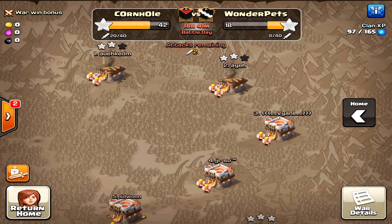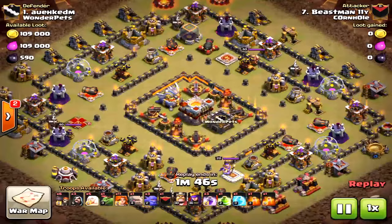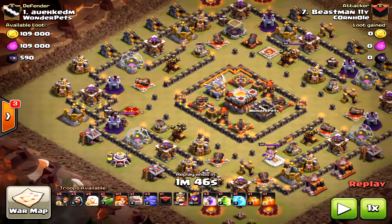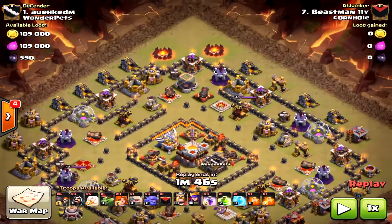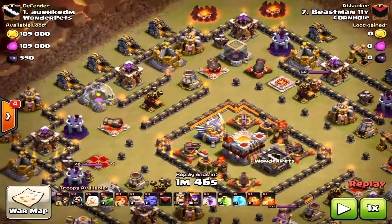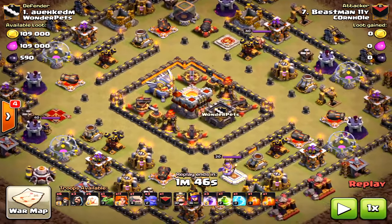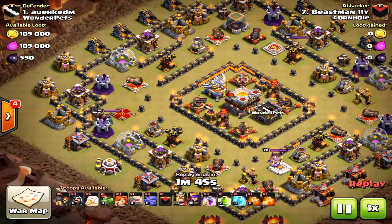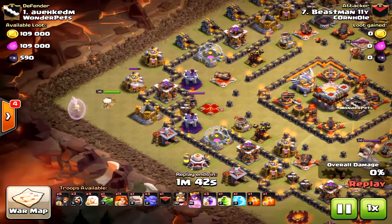Welcome friends, we have town hall 10 versus town hall 11 — a max town hall 11 — so this is a difficult attack. What he's got going for him here is the queen walk strategy to clear 50% of the base, really the two corners on one end. He's going to bring a golem and some bowlers, bowlers in the clan castle as well, and then in the core he's going to wait for the valkyries and use a jump spell. Extremely hard.